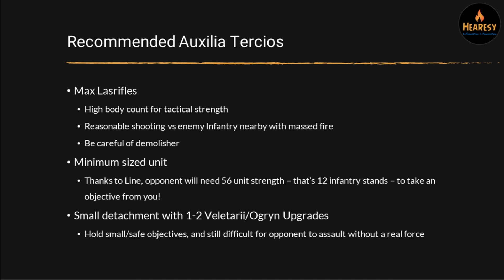So answering the big question — what Auxilia Tertio configurations should you run? The first that is completely legit is just maxing out on Las Rifles. Gives you a huge body count for tactical strength and a reasonable amount of close assault by virtue of sheer numbers. Difficult for opponents to take off the table without blast or template weapons, just because of the number of bodies — particularly if you get them in cover with the minus one to hit. Just very hard for your opponent to shoot them all off. You've got to be careful of Demolisher if you're in a building, but they also put out a lot of shots. If you have one of these large units of Las Rifles, your opponent really doesn't want to get within 10 inches, because these can put out a lot of shots and make short work of enemy infantry.